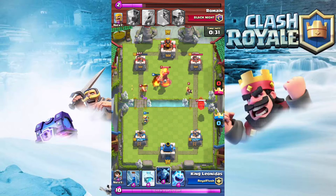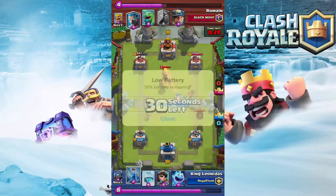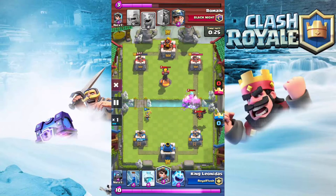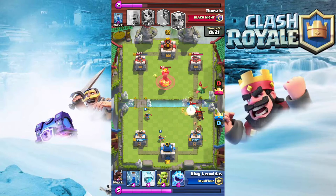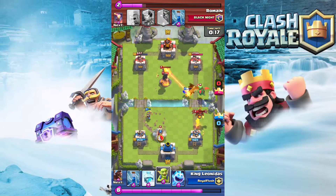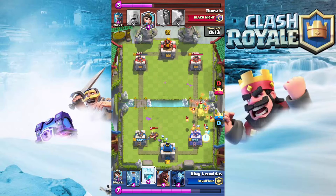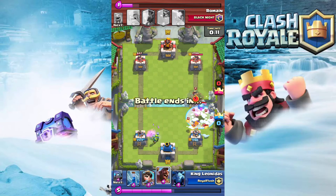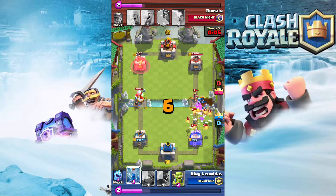I'm showing you guys one replay here against a lava hound player who has lava hound, inferno, and barbarians — he's really got all the counters to my deck. This battle was really close; right at the end we had a clutch freeze. I don't think I used freeze the entire game except right at the very end. We had his tower down really far.